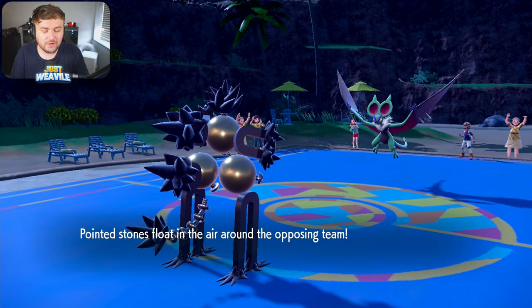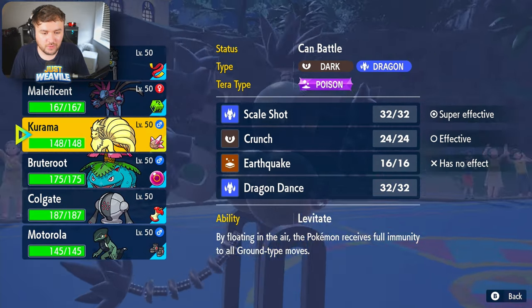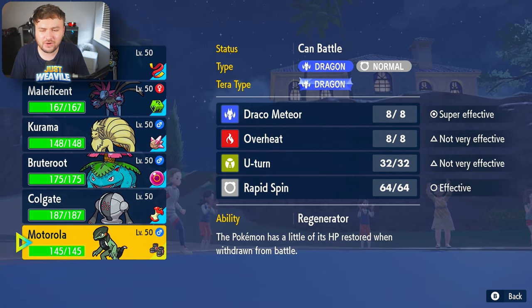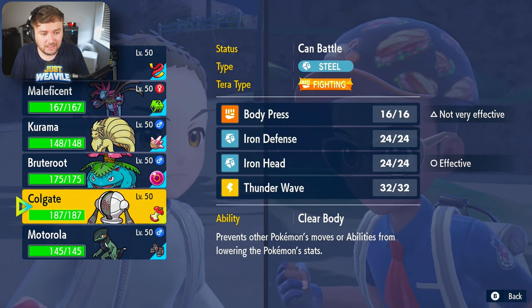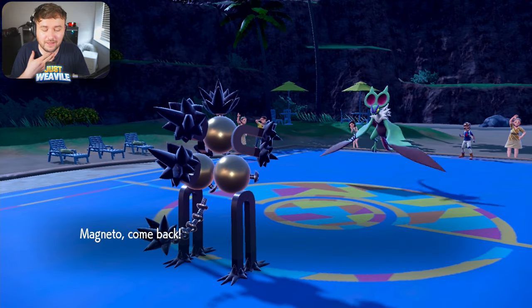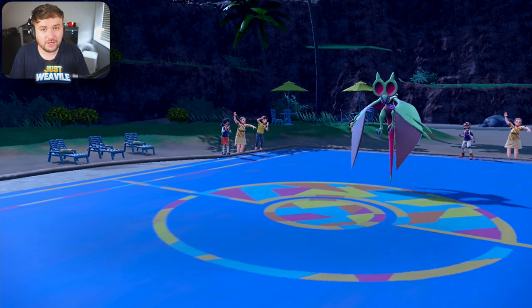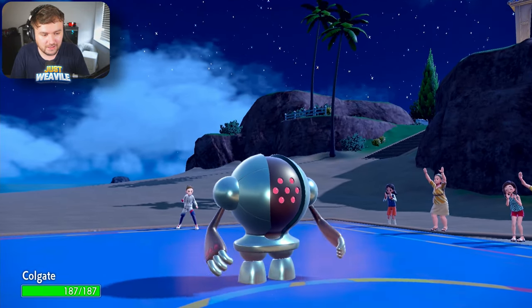Are they going to have Defog on the Noivern? We've got a couple of options — we either expect the Defog and switch out into something to counteract that. I'm thinking Cyclizar, because they're not going to go for another Draco Meteor, surely. Actually, they might. So I say we go for the Registeel switch. I think Registeel does really, really well against their entire team, other than the Conkeldurr and the Barraskewda with Close Combat.